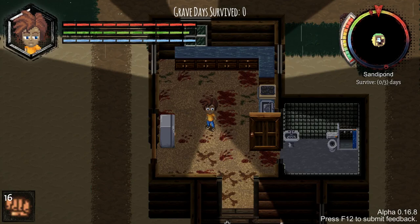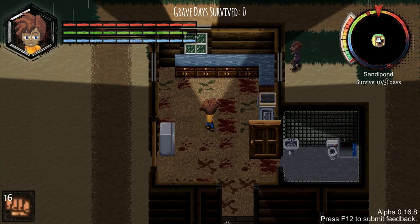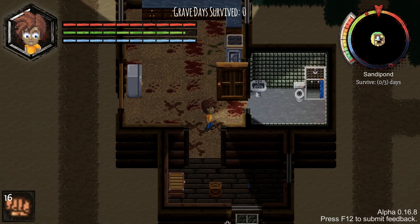Welcome folks to our look at Grave Days. This is the early alpha version of a zombie game that's a bit like Project Zomboid and a couple of other things thrown in as well. Already there is actually a zombie outside, and it's pissing down this time. It's roguelike, all procedurally generated, so everything's always different. There's plenty of crafting to be done and stuff like that.